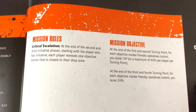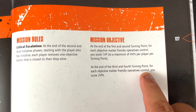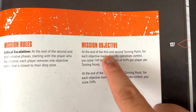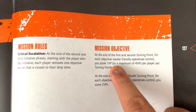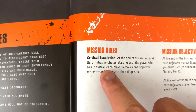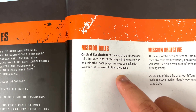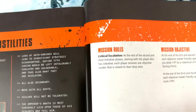So the mission objective: at the end of the third and fourth turning point, for each objective marker a friendly operative controls, you score 2 VP. For the first and second turning point, you score 1 VP. The mission rule is Critical Escalation — at the end of the second and third turning point, starting with the player who has initiative, each player moves one objective marker closest to their drop zone.